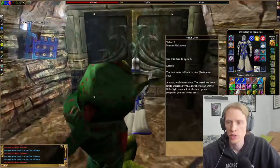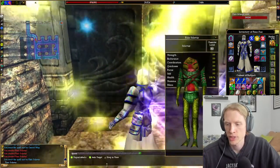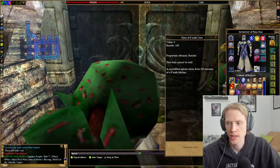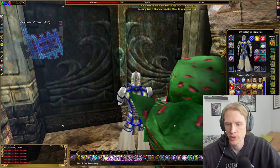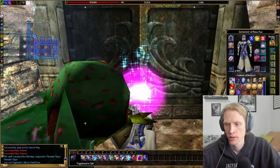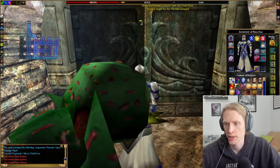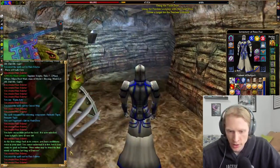Once back up top, you'll come to this door, which is a vault door — 500 to pick. If you open it, there's basically a lore gem in here. So if you're interested in that while you're going through, you can debuff the lock and then pick it like normal.